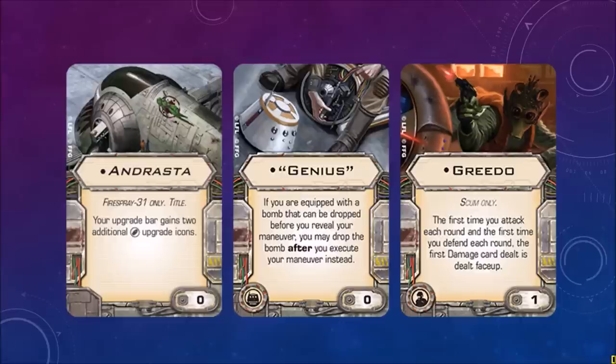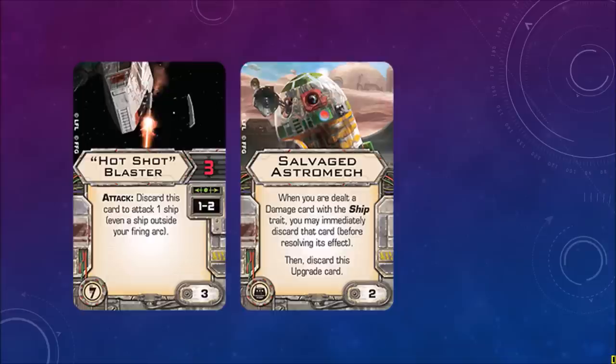Hotshot Blaster — attack value of 3, range 1 to 2. As an attack, discard this card to attack one ship, even a ship outside your firing arc. That's pretty powerful for an upgrade cost of 3. Salvaged Astromech: when you are dealt a damage card with the ship trait, you may immediately discard that card — sort of like Determination, only for the ship trait.